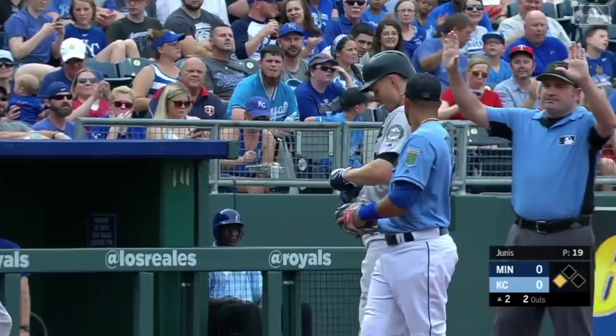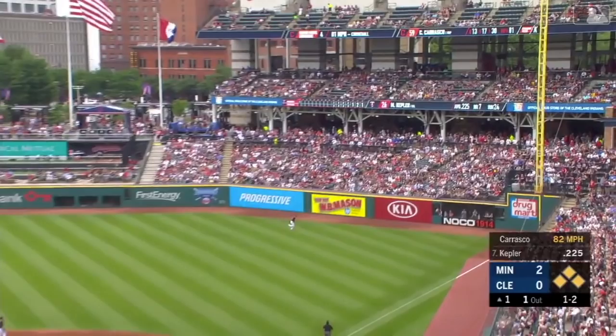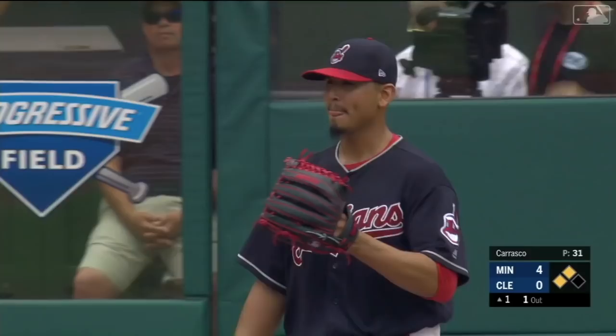They haven't hit many triples this year, but Kepler — driven down the right field line to the corner, chased by Chisenhall, that ball is off the wall. A long bounce off the fence, two runs will score on a double by Max Kepler and it is four to nothing, Twins.